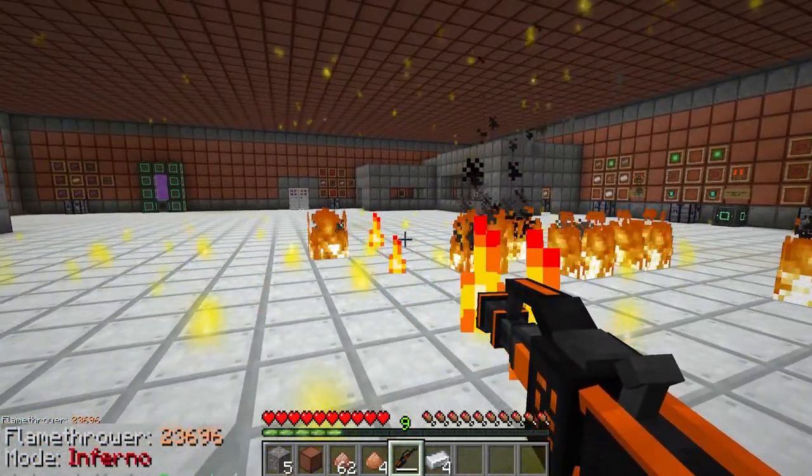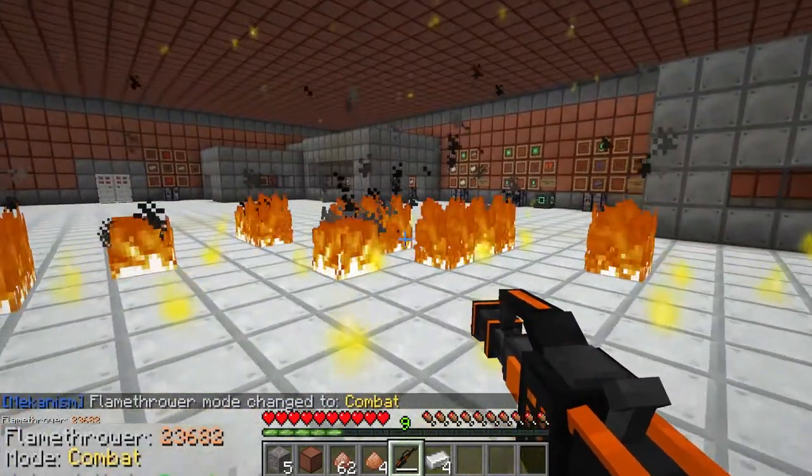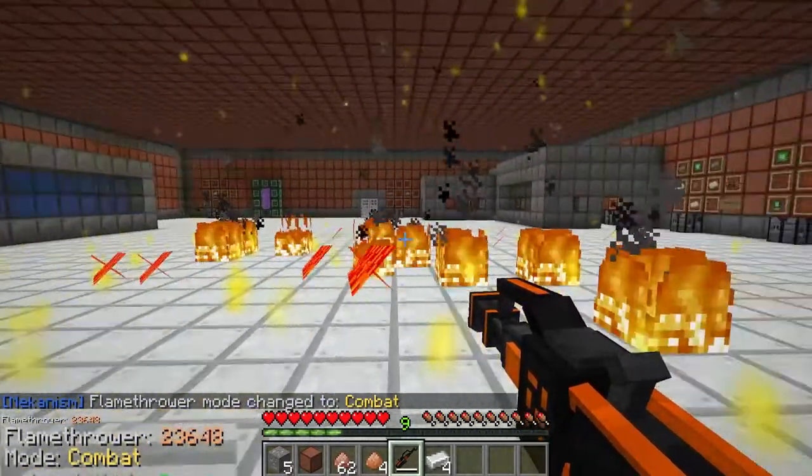If you press N again you have inferno mode. This is the same as heat mode but now when you fire the flamethrower it actually starts putting flames on wherever your beam lands, so you've got to be a little bit more careful. Pressing N again goes straight back to combat mode, which is damage only.